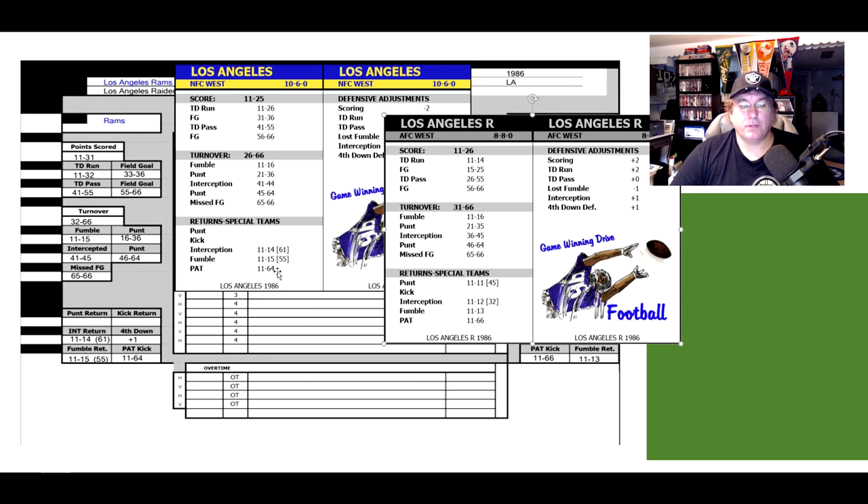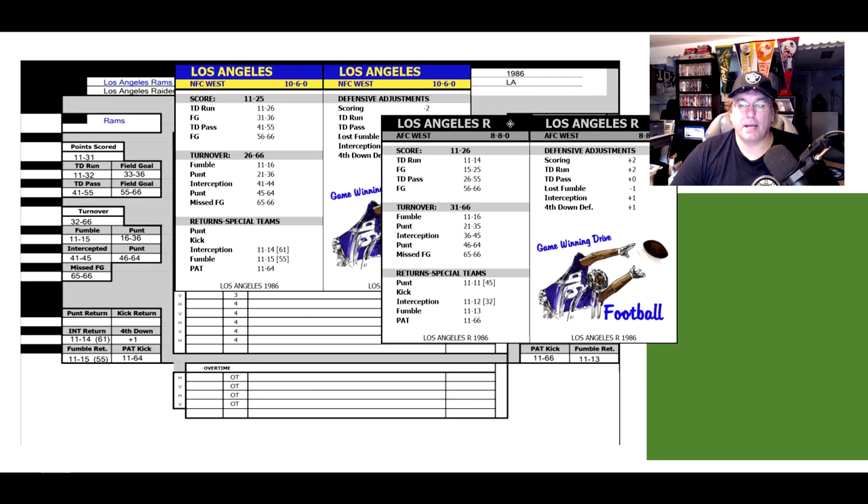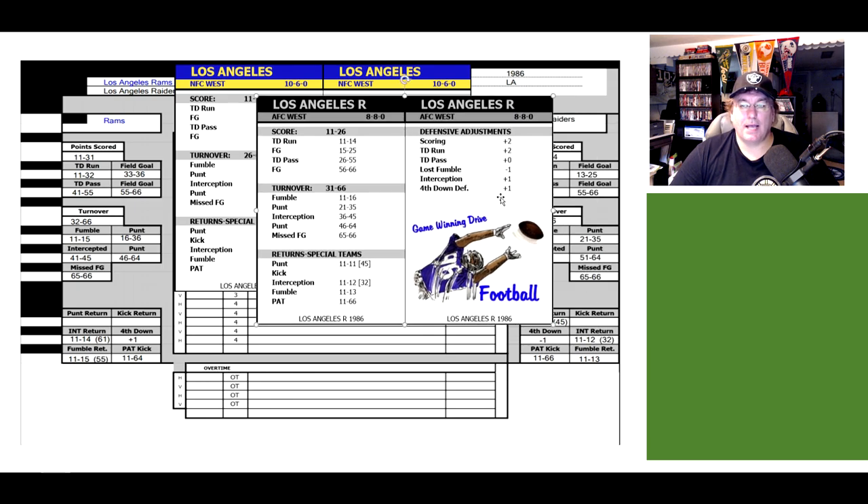The point after is 11 to 64, so a 65 or 66 means an unsuccessful extra point. On fourth down, we go back to the Raiders chart — their defense says add one, so you would add one, giving one extra number on fourth down. And that's all the instructions for the Rams setup. That would be good for the Rams.